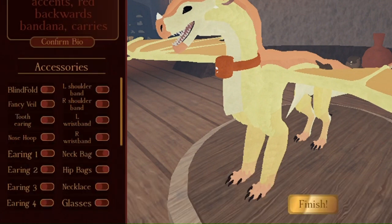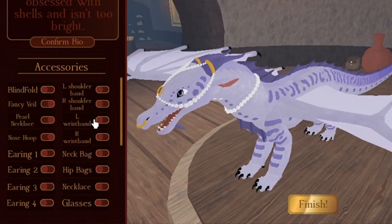Now for accessories — not all the tribes' accessories are done yet, but all players can freely wear the ones that are released. The only tribes currently with accessories are Sandwing and Seawing, but more are planned.